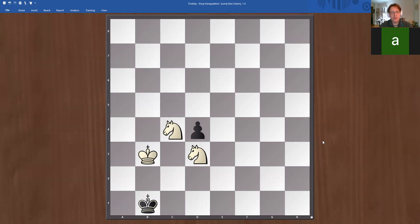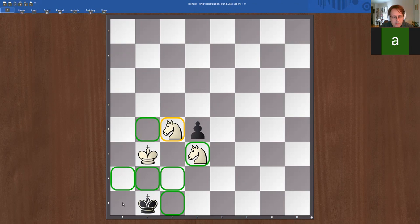A great idea: if we get this knight to a certain square, these two knights create a wall around the black king. The black king can only go back and forth, and while that happens we can triangulate with the white king, get back to the starting position, move the knight back, and suddenly have the starting position with black to move. First the two knights imprison the black king, then the white king makes a triangulation, and we return to the starting position.